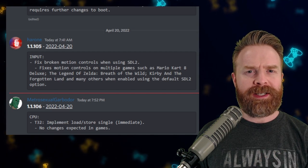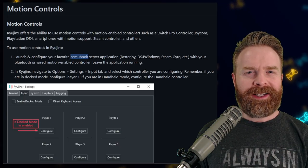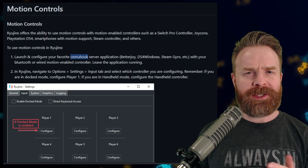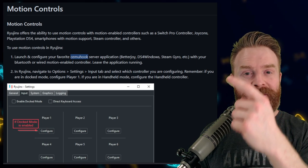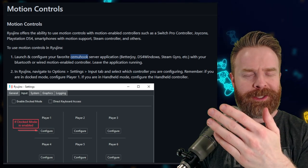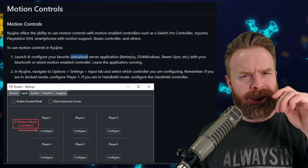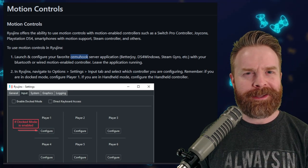For those of you already using CMUHook, there is no issue to fix — it works absolutely fine. Additionally, if you are curious about setting up CMUHook, I'll leave a link to a very helpful tutorial in the description below. This one was created by the Ryujinx team themselves. If you want me to do a tutorial, let me know in the comments below and I might add it to the list.